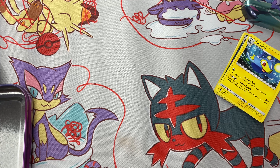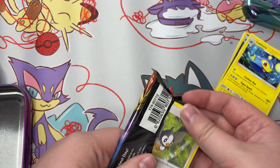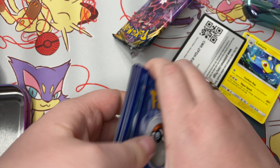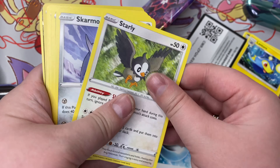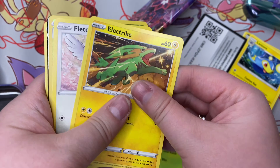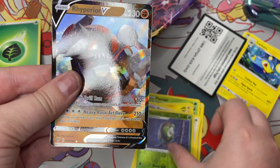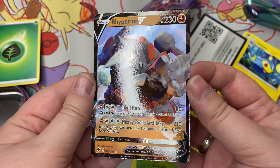Darkness Ablaze time! Oh, Starly — already good. Already good if Starly's in there. I love Starly. Skarmory, Pansage, Electrike, Fletchling. I see there's something good behind here — Dark Patch, Rhyperior. I love Rhyperior. I don't have this card yet, so I'm really psyched.